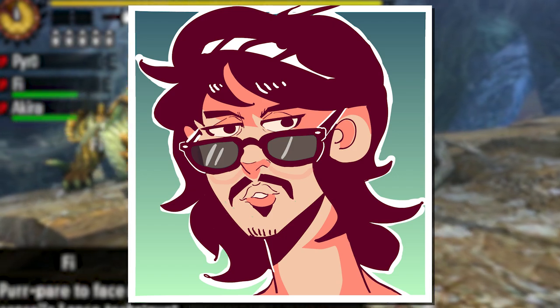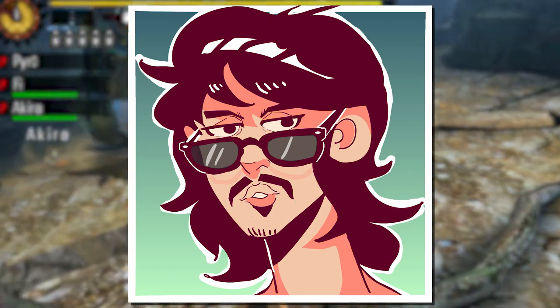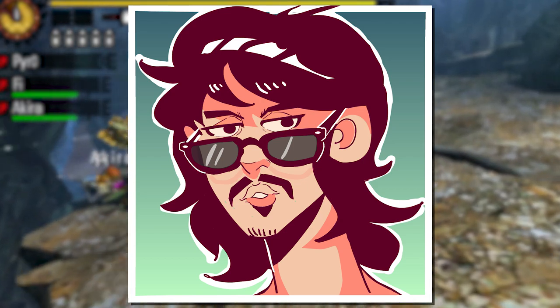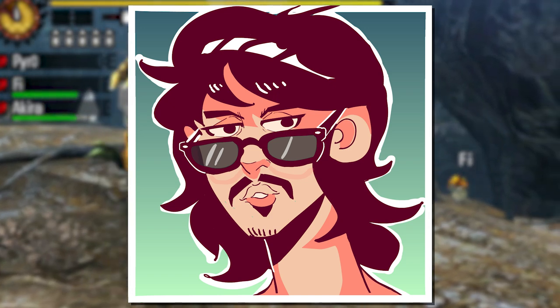You'll mostly be using shield thrust to easily enter into AED or SAED as it can immediately combo into them. That's about it for Monster Hunter 4 and 4 Ultimate, but the changes don't stop there. While there may not be many mechanical changes to the base of the weapon in Generations or Generations Ultimate, we should still take a look at the most popular styles and arts used within those entries of the series.